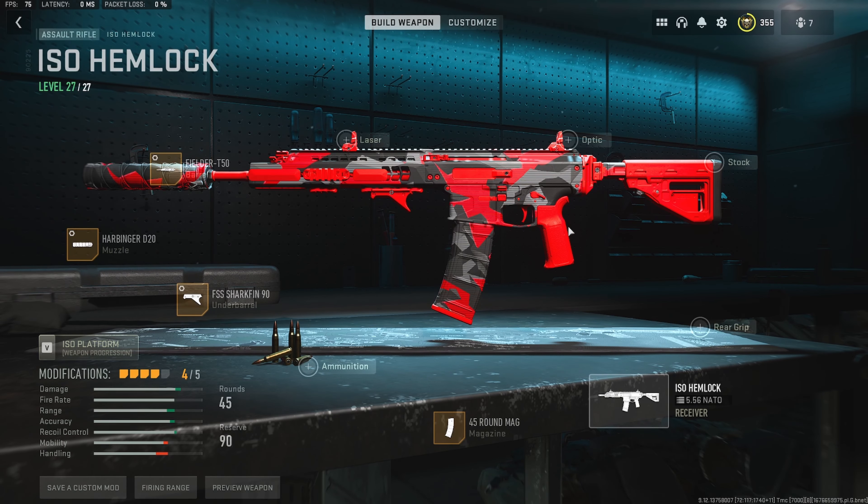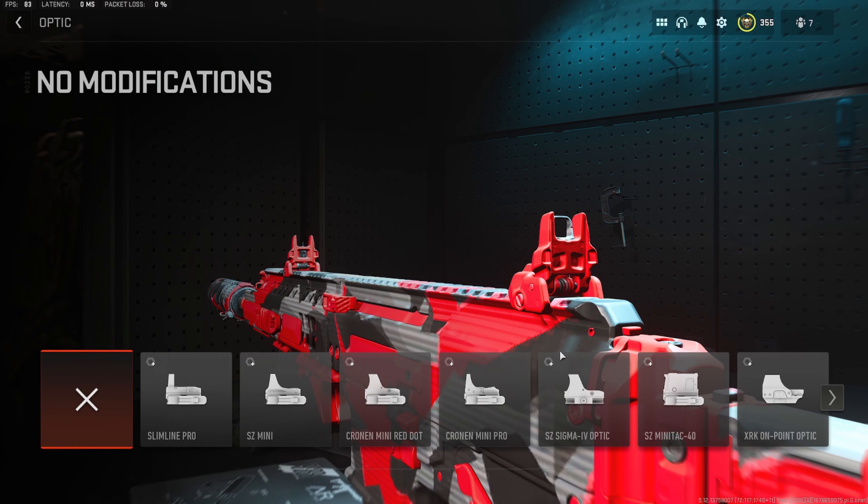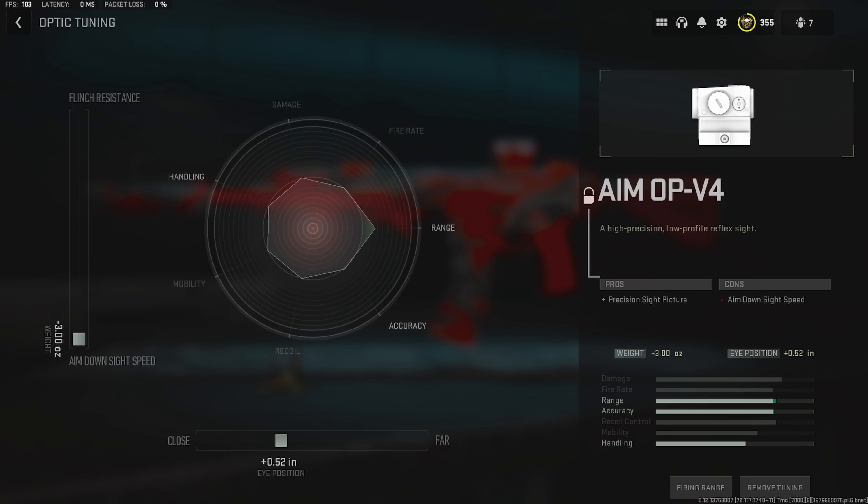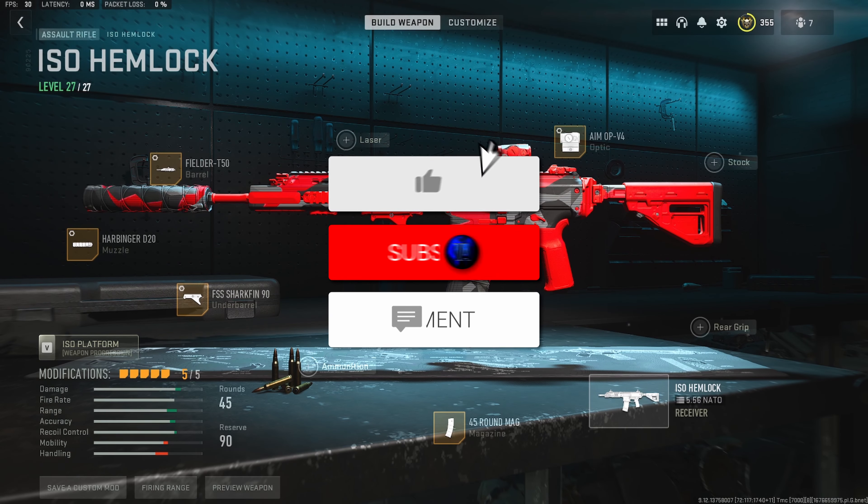Last but not least we're going to need an optic, because this gun's iron sights are very bad. Go with the trusty Ammo PV4 — this is what I use on all my long range weapons because it has the least amount of visual recoil of any optic in the game. For the tunes on the optic, max it to aim down sight speed and on the bottom go to plus 0.5 for close. The close and far tuning is honestly personal preference, so do whatever makes you feel comfortable.